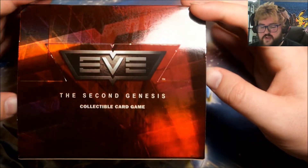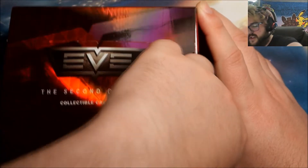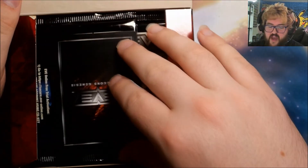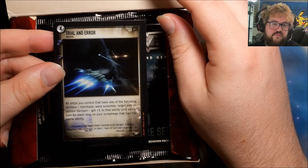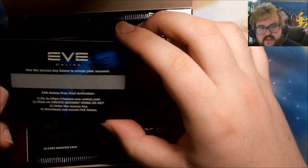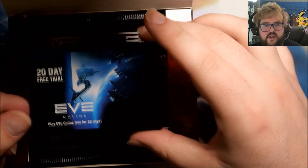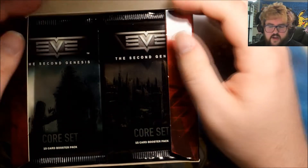I'm pretty sure this game does have collectors, because when I posted a picture and video of all the boxes I was doing, a couple of people mentioned they'd be on the lookout for foils from this box if I was selling them. We have a box topper card — it's a foil Trial and Error. It's got no numbering or anything, so this must be a promo. There's also something else under here: a 20-day free trial activation for EVE Online. I'm not going to use that. Nice little box topper.